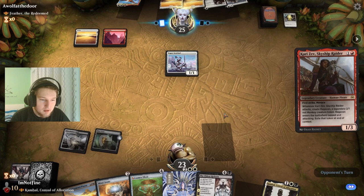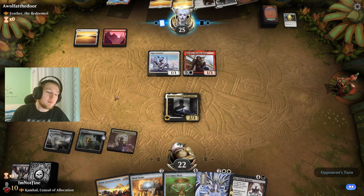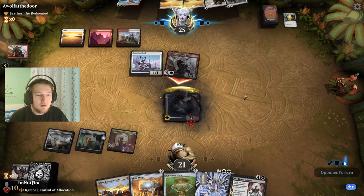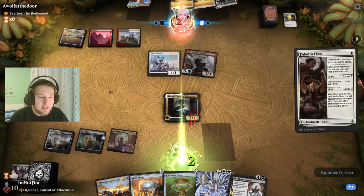They topdeck a Kari Zev — that is fine. I'm just going to go slow and very methodical about this. I know what they have in hand so I just take the one damage here. Kari Zev, sure. If they play this Paladin Class I can eventually look at cracking this Blast Zone for one. The question is do I do that right now or do I do that next turn?